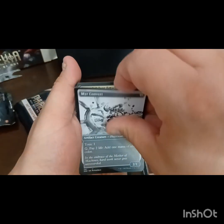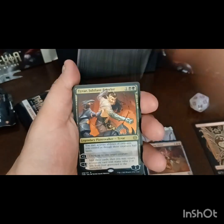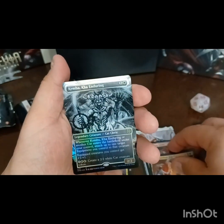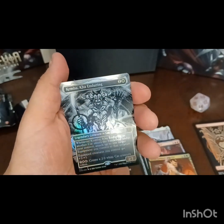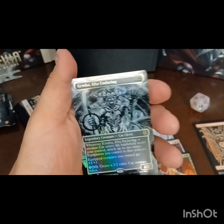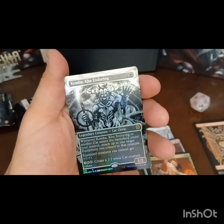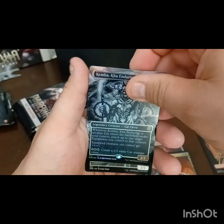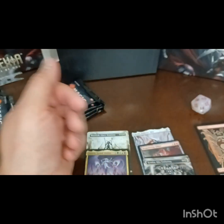Look at Merit Converter. We got a rare - we got Tyvar. Decent card pickup here. And we have Kimba - Kaya of Enduring. And we got ourselves a Cat Token. Four more packs to go.